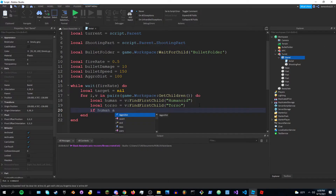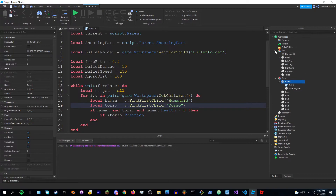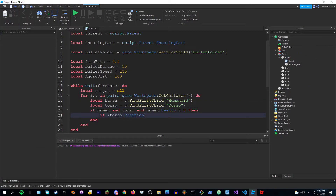After the torso, do: if human and torso and human.Health is greater than zero, then check if the torso's position minus turret position dot magnitude is greater than aggroDistance. The turret is looking for all torsos to target in the workspace.